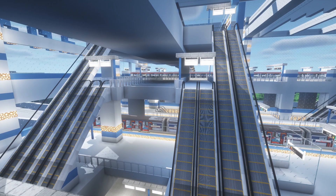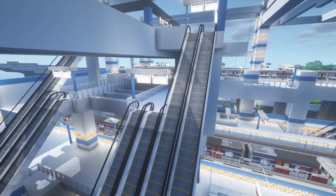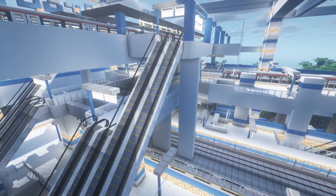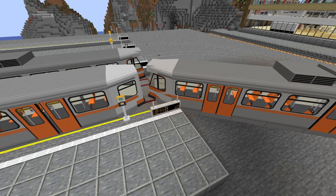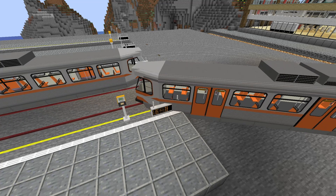In this mod, a signal block is defined as the section of track between two rail nodes. As you might have noticed, if a train is inside a particular signal block, other trains will wait for the train to leave that section before entering. This is the default behavior for trains to avoid collisions.